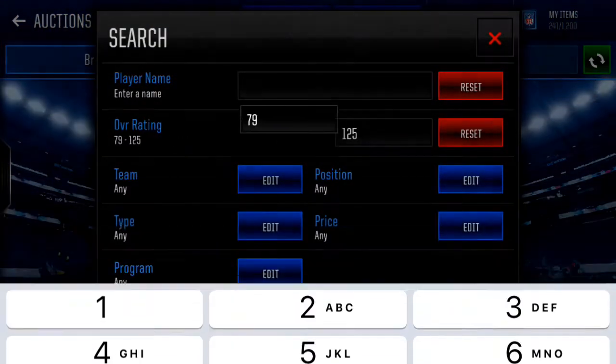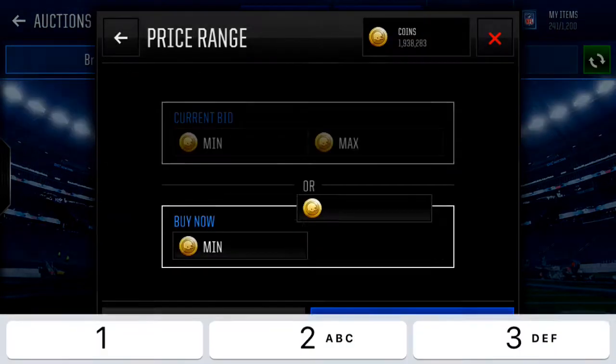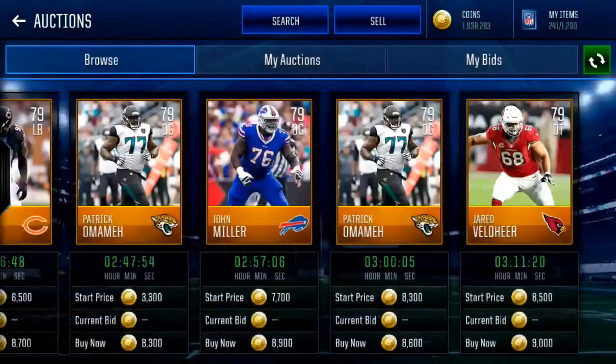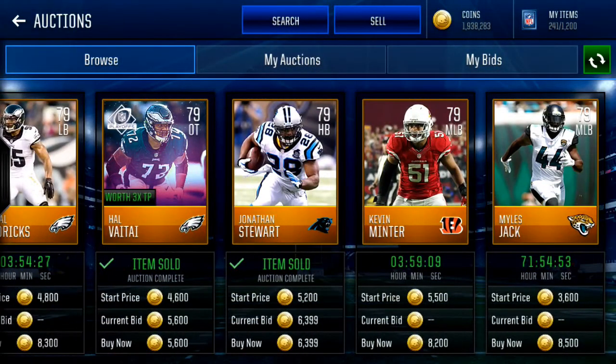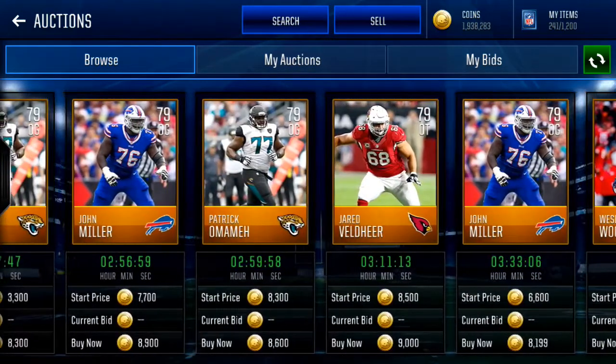If you guys don't have that many coins and you need a filter: 79 overall, take out D/N, tight end, receiver, and fullback. Around 9,000 coins. You can bid on these players — filter them out because it depends on your auction house. I would probably take out offensive linemen, except for centers.